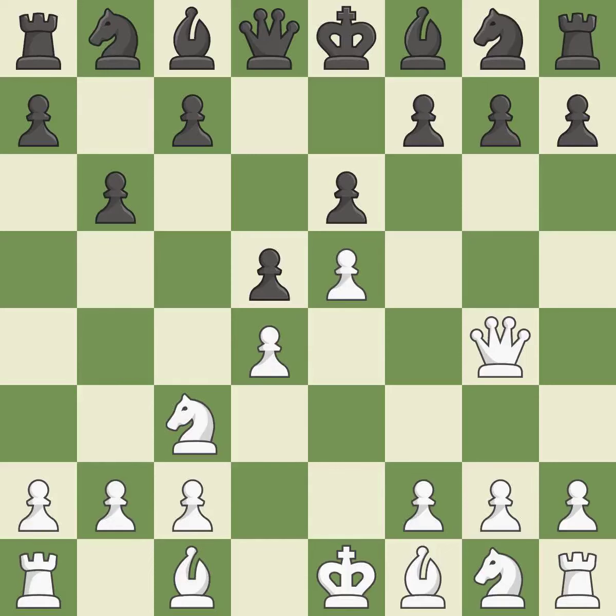Bf8 retreats the bishop to protect the g7 pawn. It is the last book move. This develops a bishop off its starting square, getting it into the action — it is best. With the pawn, this drives the checking bishop away. It is ideal, though there is a better way to get a bishop to safety than this.